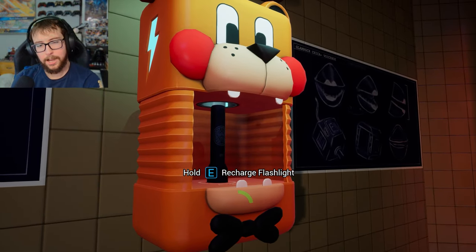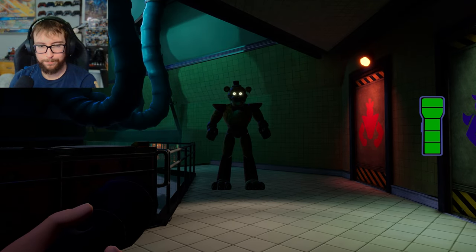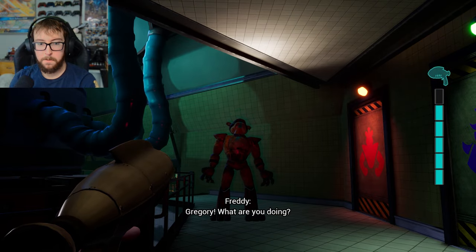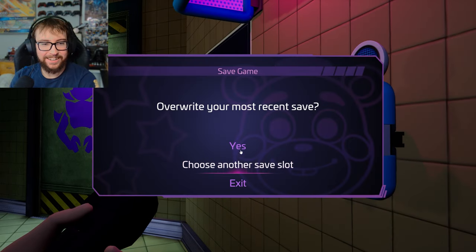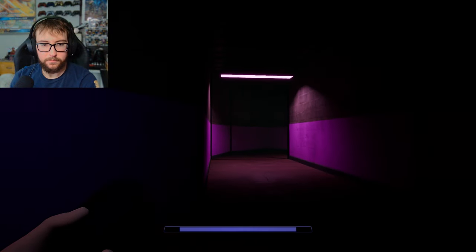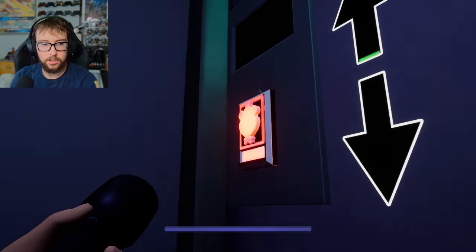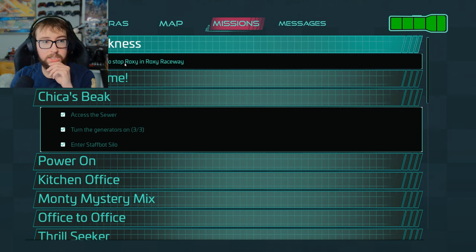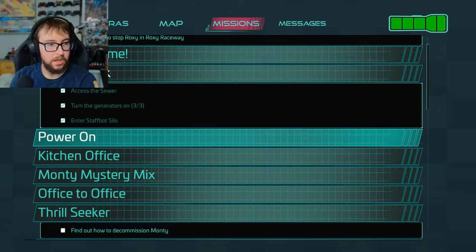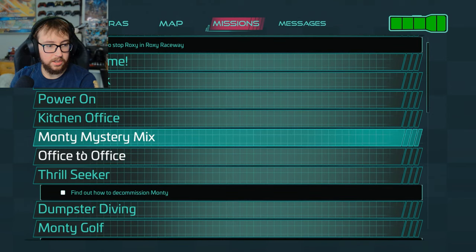Oh, she fell. She didn't push. Tell the truth. Gregor, what are you doing? That wasn't me. Alright, so we are heading to Roxy Raceway then. What's our mission as we go up? Find out how to stop Roxy in Roxy Raceway. That one's done. That Chica's done. That's done. That's done.